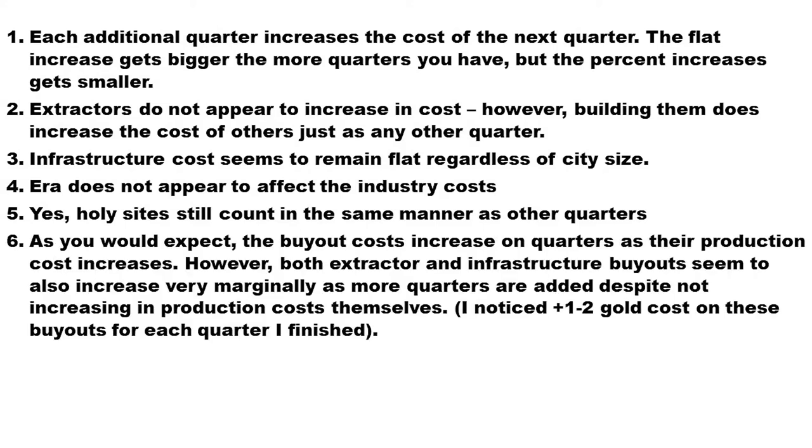As you would expect, the buyout cost increases on quarters as the production cost increases. However, both extractor and infrastructure buyouts also seem to increase marginally as more quarters are added, despite not increasing in production costs themselves. It seems they increase in buyout cost by about one gold per turn, and when I finished a quarter it became about two gold per turn. The buyout costs do seem to increase as your city gets bigger, even for infrastructure and extractors where their base production cost does not increase.